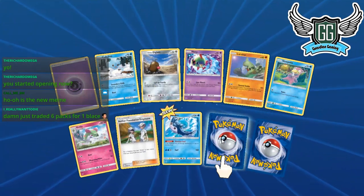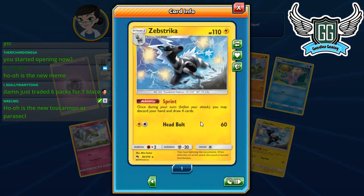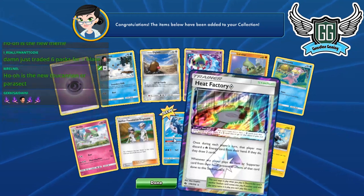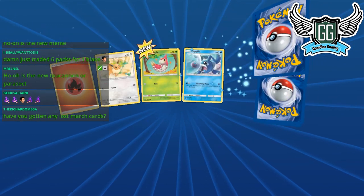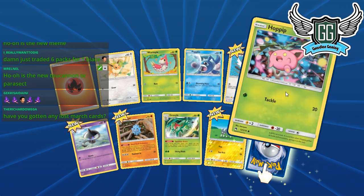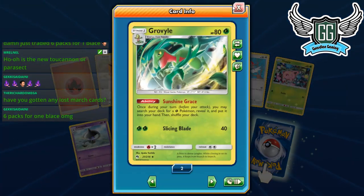After 25 packs, we got Heat Factory — needed that card! And Zeraora as well, which is really good. We need one more Zeraora and like two Blitzles. We got a new Toucanon and Parasect — pulling way too many Ho-Oh's. We got a lost march card and our second Hoppip, and my second Grovyle — that's two.